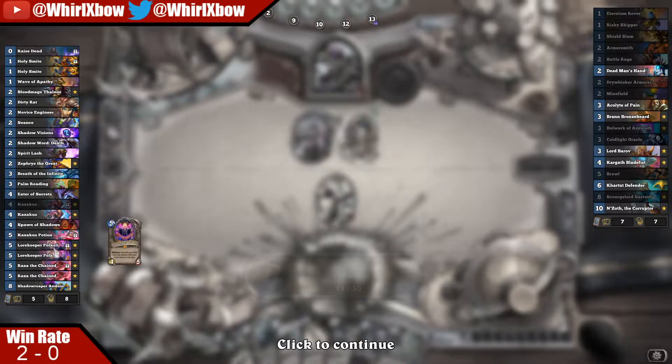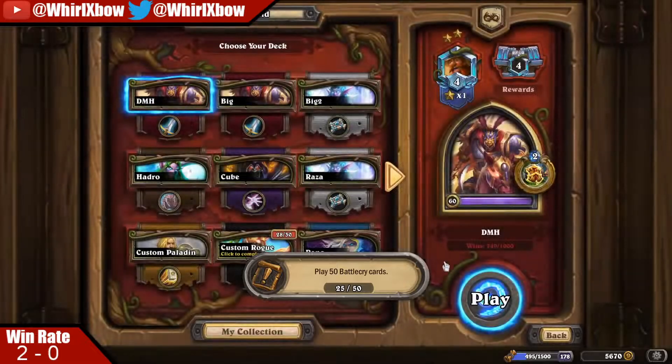That loss was expected — it was a Raza on 5, Palm Readings on 6. Okay, that seems like the outcome there.